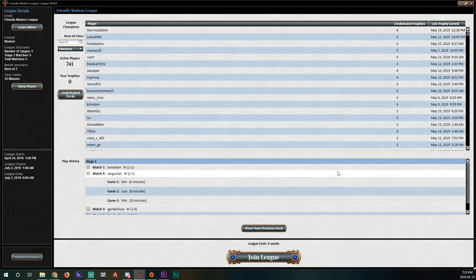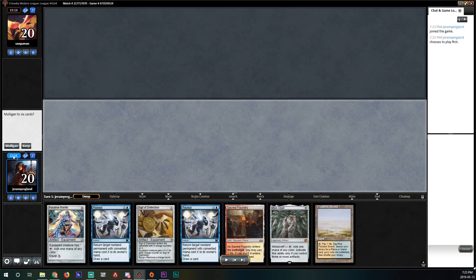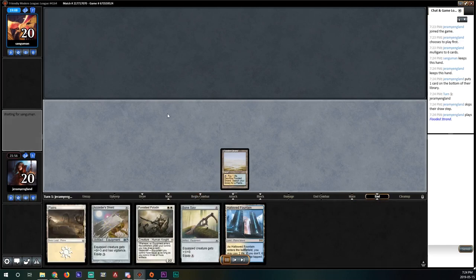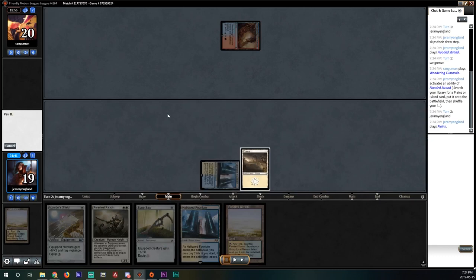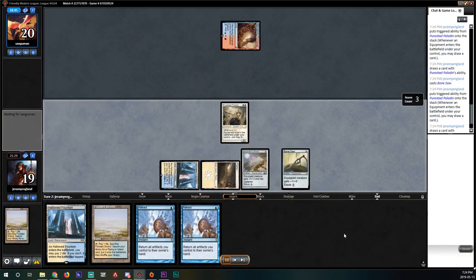Game three — we are of course going to take the play. You can see how fast these games are; we used under three minutes on our clock and our opponent used six in two games. This hand was very close but I ship it back. We get a Paladin and two payoff pieces, so we keep. We put the Grapeshot to the bottom because we don't need it yet. Opponent leads off with a Flooded Strand, so we know we have an opportunity to at least land this Pure Steel. We draw another land.